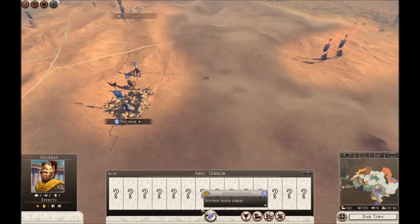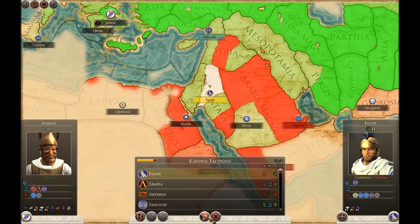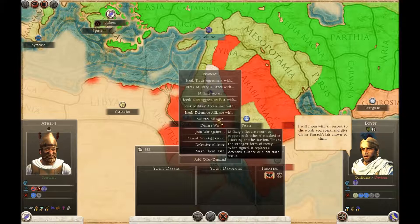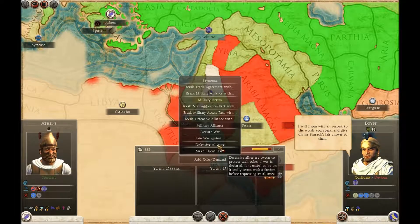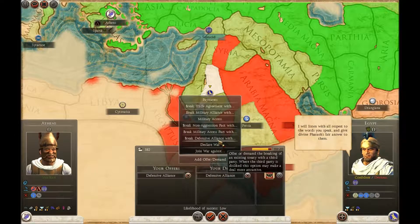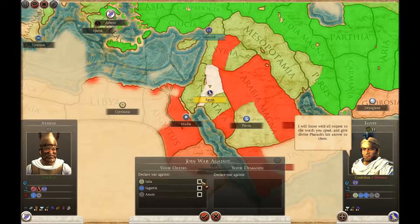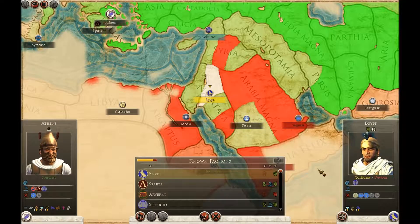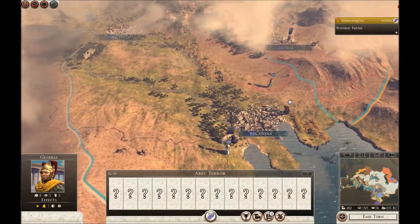I was going to see if Egypt would sit still for something. I will listen with all respect for the words you speak — no, they won't go for that. Won't go for that. So we're not really getting very far with the Egyptians — they don't really like us. Fair enough. The Seleucids are really resurgent — at one stage they looked like they were going to be beaten.